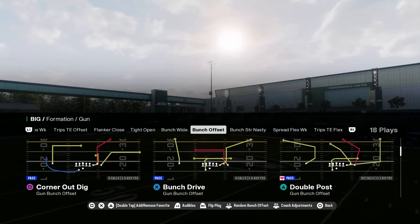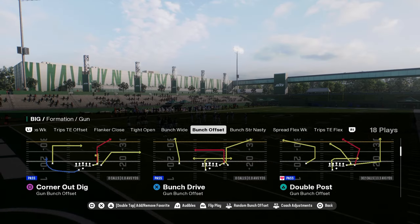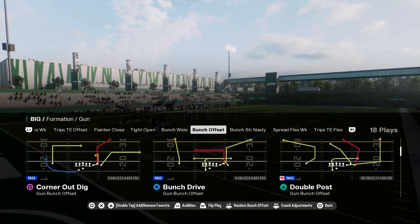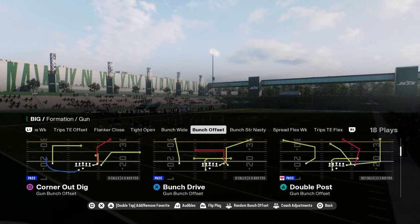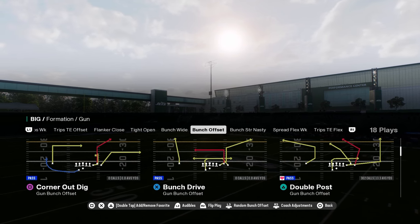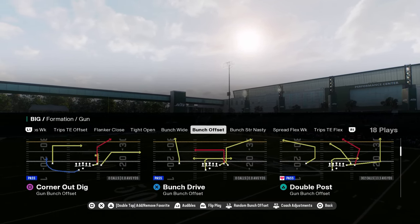If you want to get my entire Colts offensive ebook, it's going to be in our School community. It's only 10 bucks and that gets you access to all of our college and Madden offensive and defensive ebooks, as well as all updates to those ebooks and any new ebooks we drop while your membership is active. The link is in the description below.